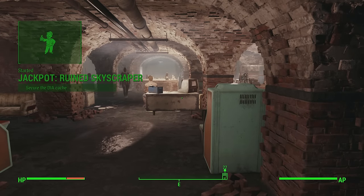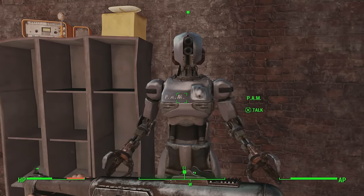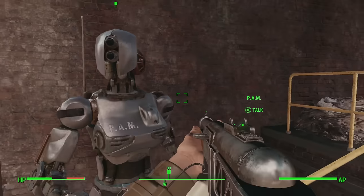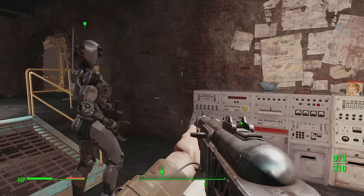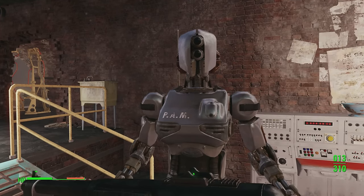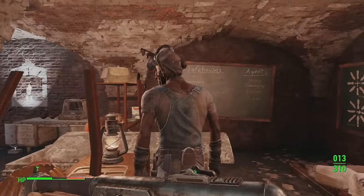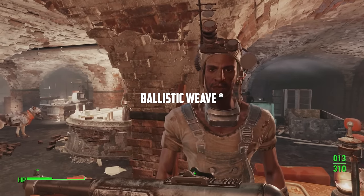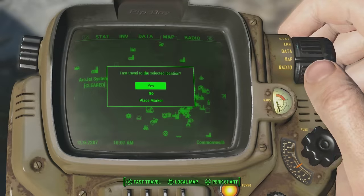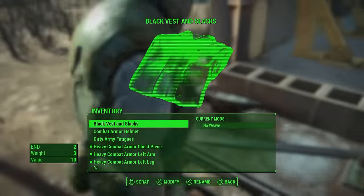After completing Master's Safehouse, you should be given the main quest we're looking for: the Jackpot quest. The specific variant may differ — for me it was Jackpot: Ruined Skyscraper. The only difference is the location you have to go to. You'll always have to secure the DIA cache from whatever location it gives you. It's fairly simple: go to the location, clear out the area, secure the DIA cache. When you complete this quest and report back, speak to Tinker Tom in the Railroad and he will talk to you about Ballistic Weave — and at that point you're done.